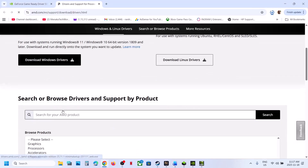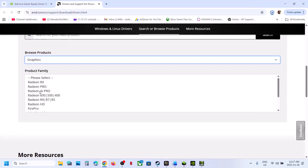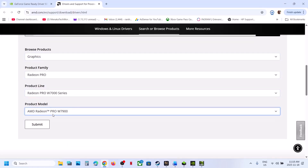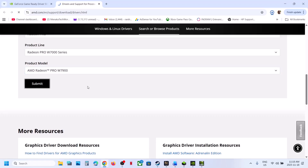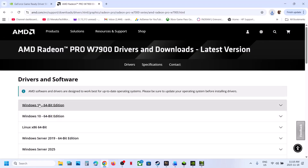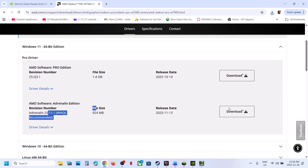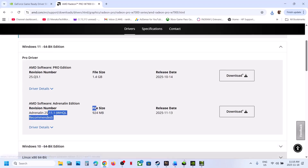AMD card users: go to the AMD website, select your graphics card from the list and your operating system. Download the latest graphics card driver, install it, restart the computer, and check.